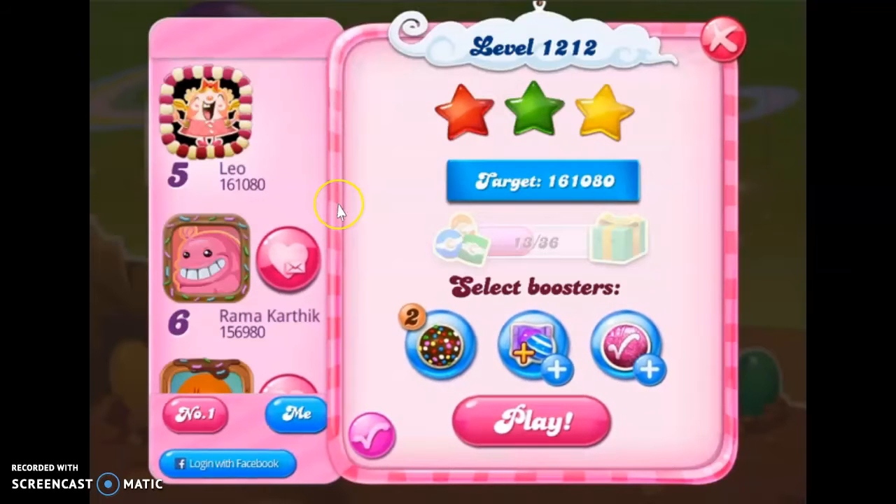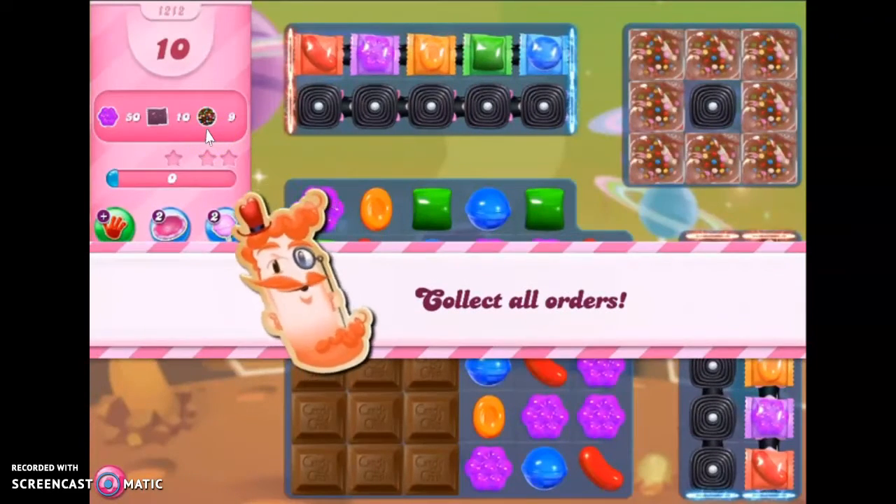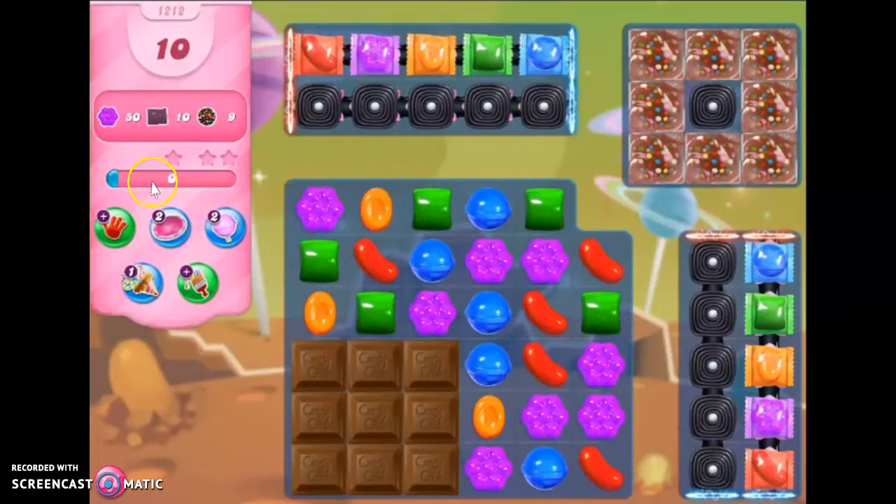Hi friends, this is Leo421, your Candy Crush Guru, here to help you solve the puzzle of level 1212 in Candy Crush Saga, where you have 10 moves only to collect 50 purple, 10 wrapped candies, and 9 color bombs.